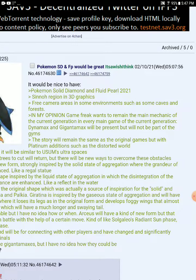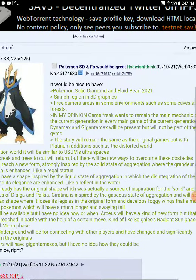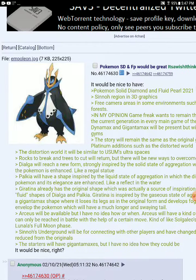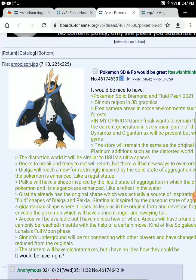Galatina is inspired by a gaseous state of aggregation and will have a Gigantamax shape, where it loses its shape as in the original form and develops foggy rings that almost envelop the Pokemon. This will be available in the game but can only be released in battle with a certain move, or Galatina's Radiance Sun phase.